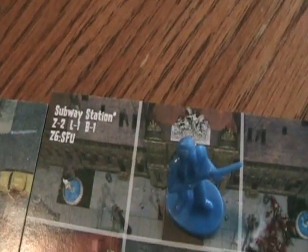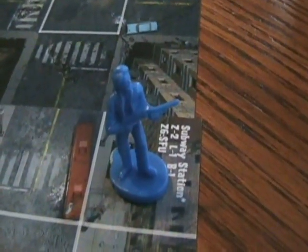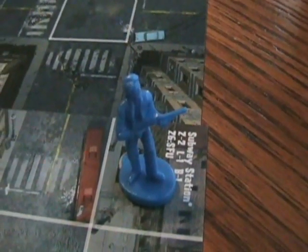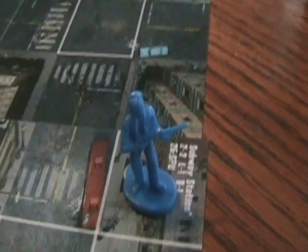The coolest thing about this series is it comes with a subway station. On the subway station, you can take one turn to transport your guy to any other subway station on the board — right there, in one move. Because at this point there's been, what, five extensions? It takes a little long to get from one place to the other. So the subway system was actually a way created to help the player move along a little faster.